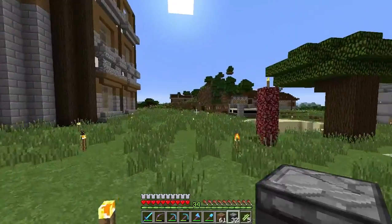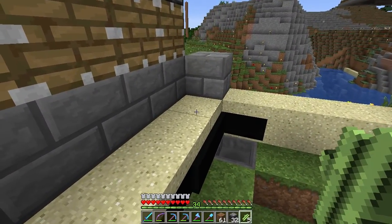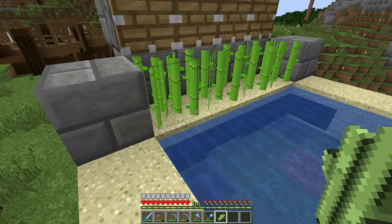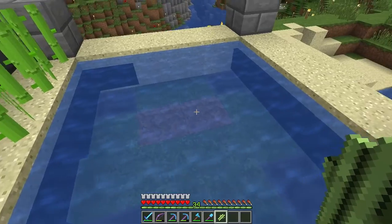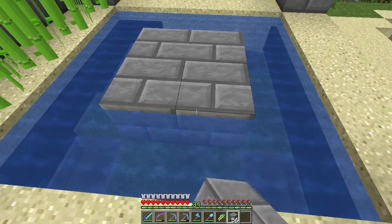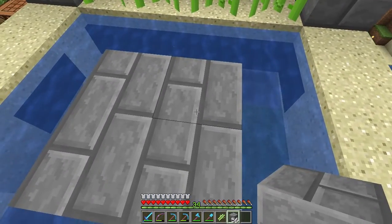Let me get a couple pieces of sugarcane and make sure this idea is going to do what it's supposed to do. Just a couple pieces would do. As the sugarcane grows little by little, it should start to function — this is going to be a small little sugarcane farm. The question is will it work even higher? I think I need some water here — I didn't think that through, did I? I need a water block.